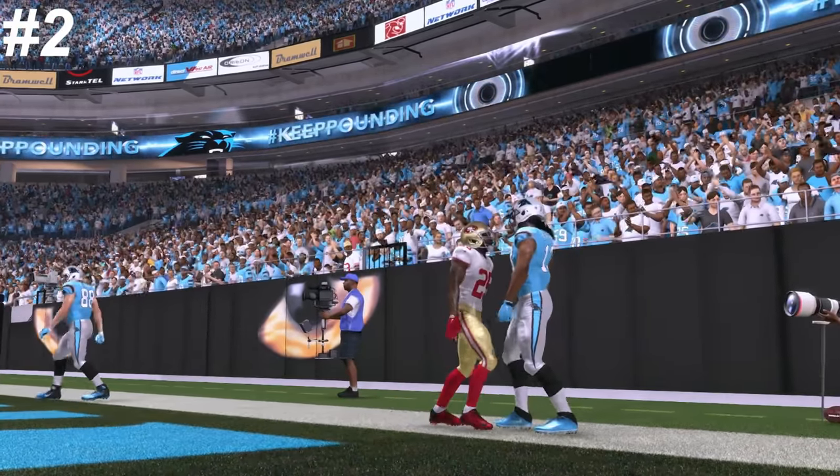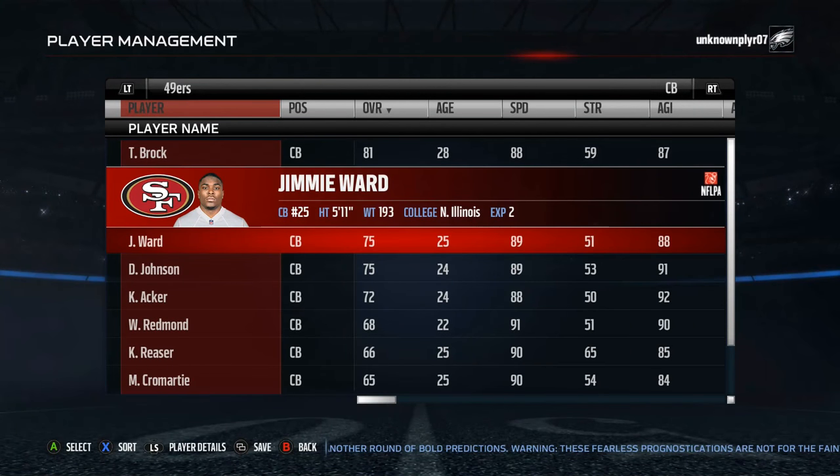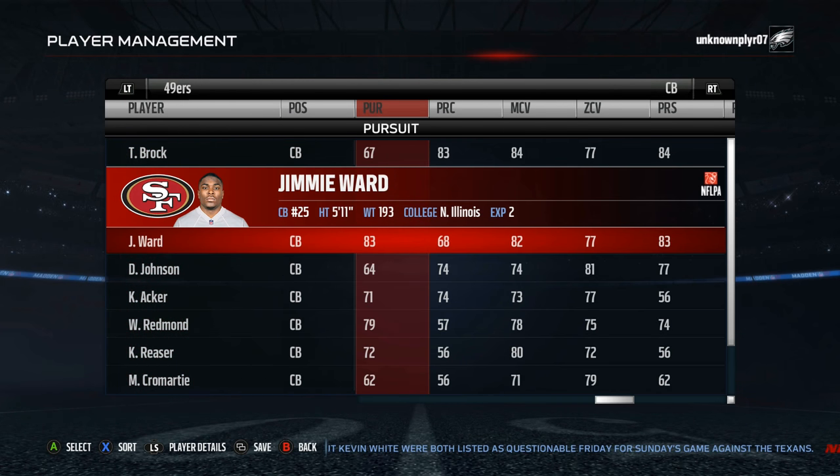Number 2 on the list is Jimmy Ward. Ward, the last of our hybrid defenders, has 77 hit power, 82 man and 83 press. His zone and play recognition ratings are also above average for a cornerback. So besides having the potential as a man-to-man bump-and-run corner, he can develop into the jack of all trades as well.